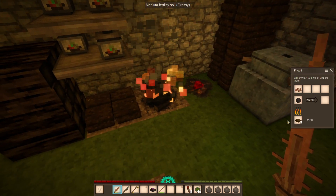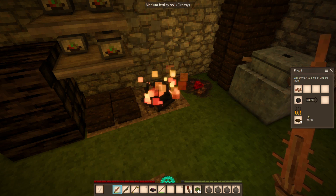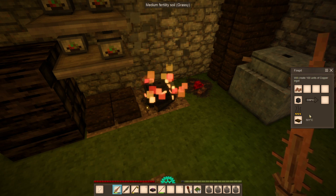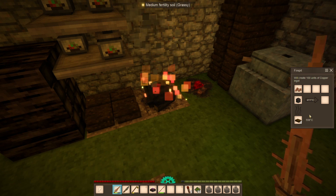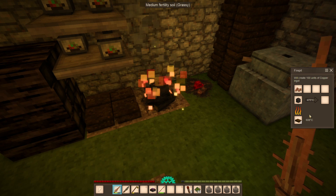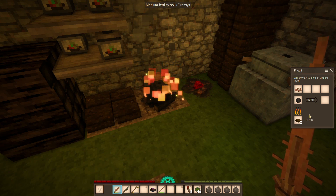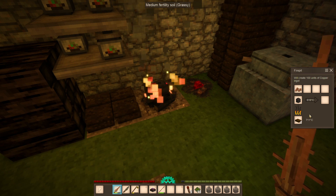Let that get up to temperature - get up to 900, at which point we'll swap in possibly just one bit of charcoal. Let me write stuff down in my book of notes. Trip preparation is gonna include new armor, new tools which include a pickaxe.